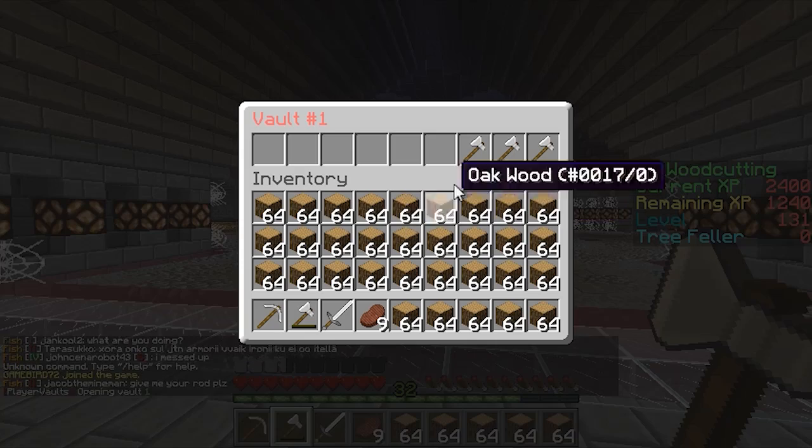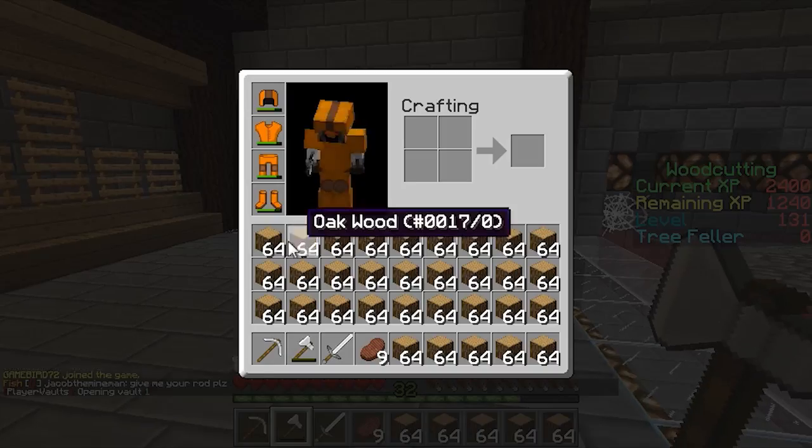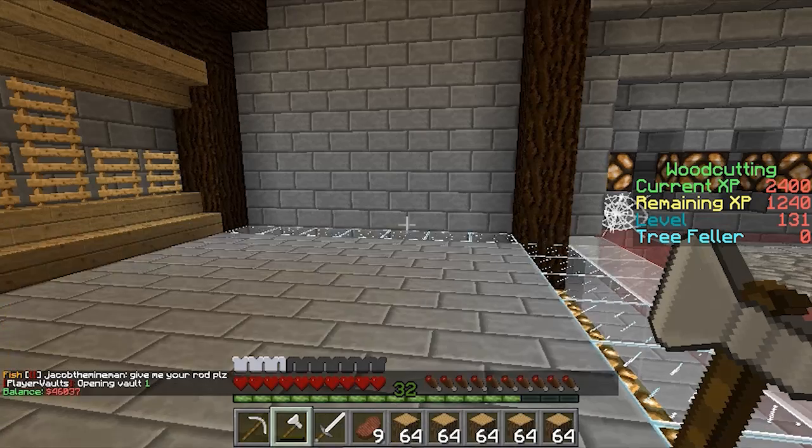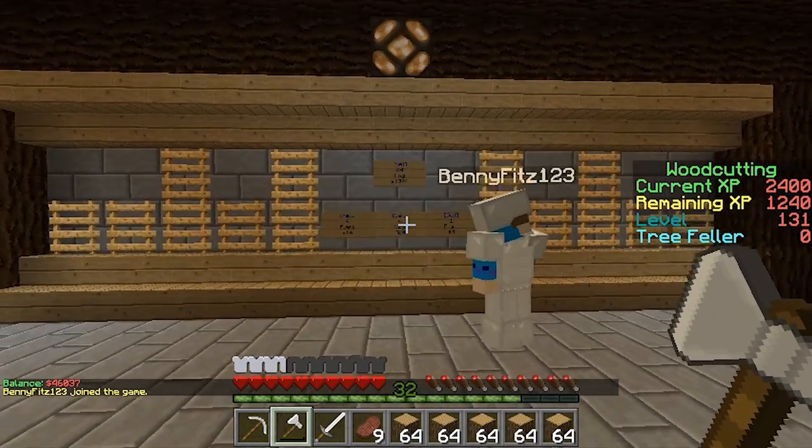If I go to PV1 - yeah, you can see I've got three spare iron axes from all this shopping. And if I go to vault, you can see I've got 46,037 currently. I need 75,000 to rank up.